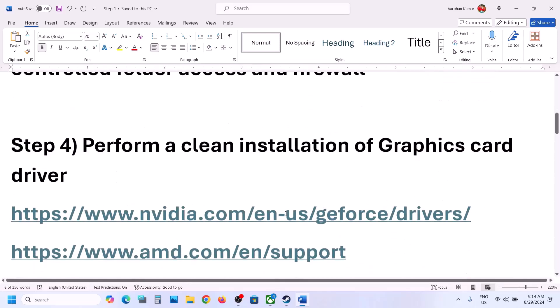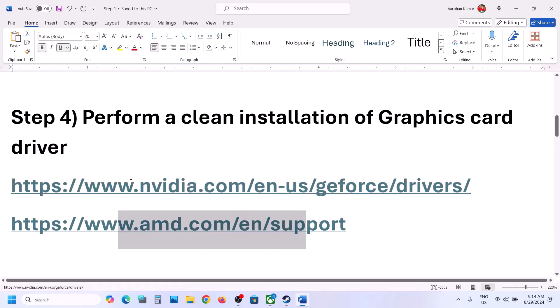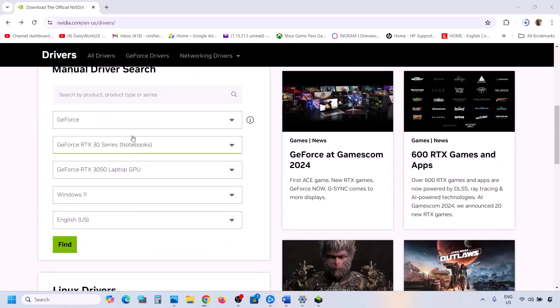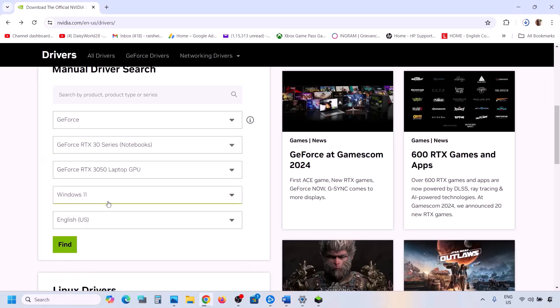The next step is to perform a clean installation of your graphics driver. If you have an NVIDIA card, go to the NVIDIA website; if you have an AMD card, go to the AMD website. Select your series and graphics card, choose the right operating system, and click Find.